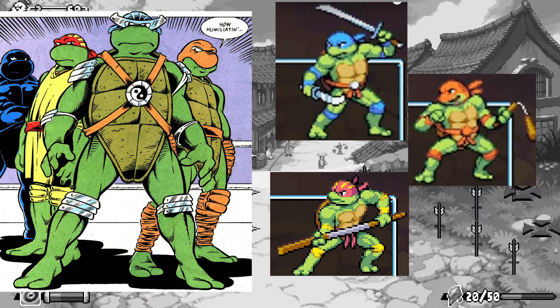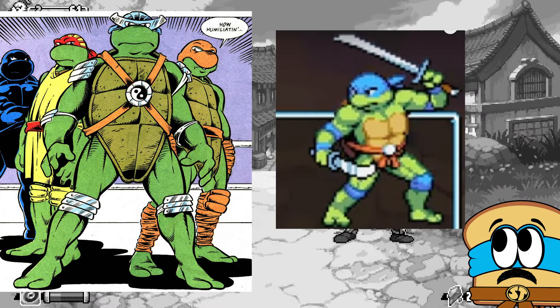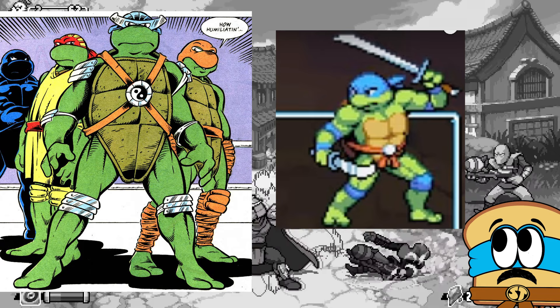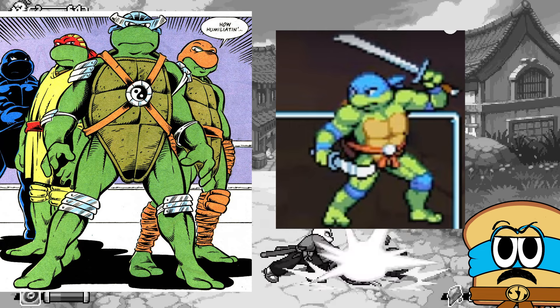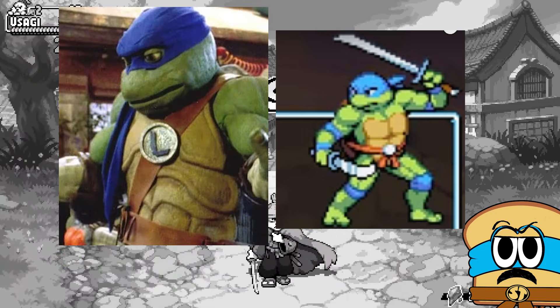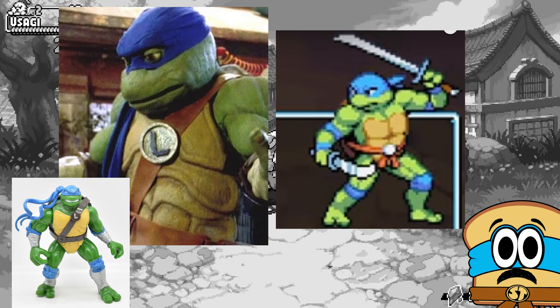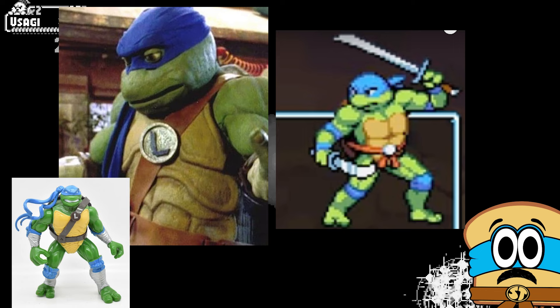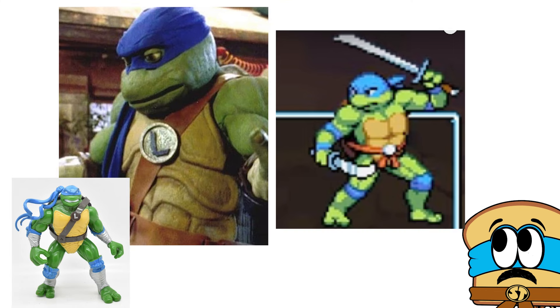Now we get to the troublemaker — Leonardo. He has a head covering, orange belt, and silver belt buckle, sort of similar to his wrestler outfit. The color of his swords could also be a reference to his armor. However, if you ask me, he looks much more like he did in that horrible live action TV show, The Next Mutation. But it's in the Archie wrestler slot. If they were intentionally referencing The Next Mutation, this chronologically should be Leo's fourth palette. Please leave your opinion on this in the comments below.